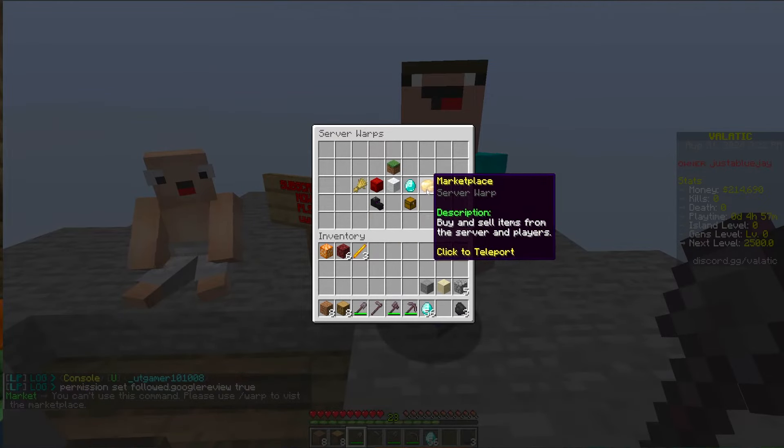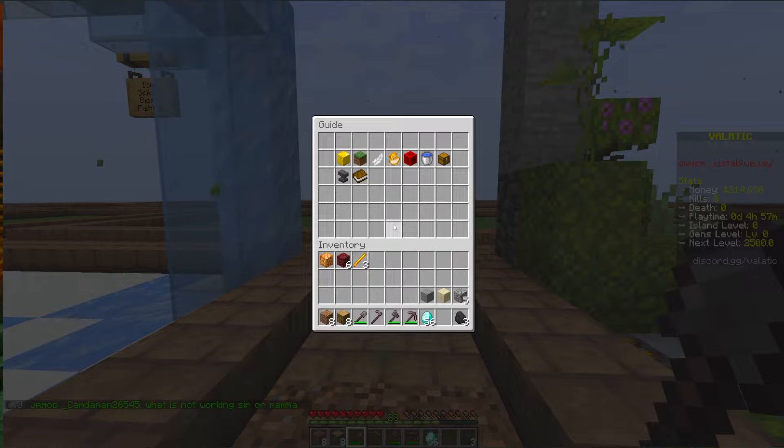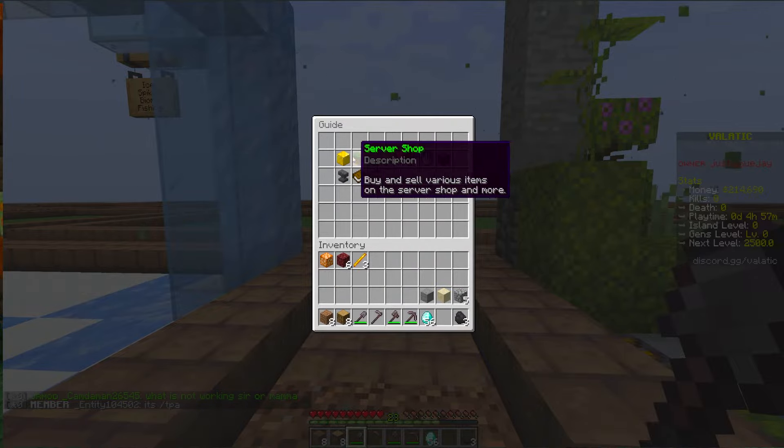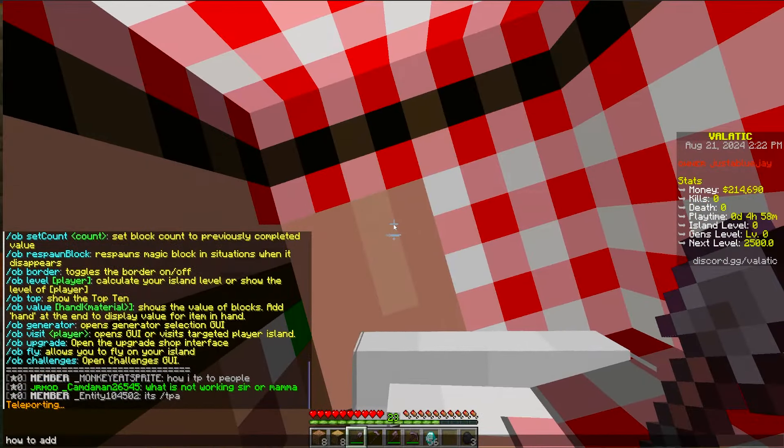If we go to the Marketplace — wherever that is, right here — you can check out shops. You can buy and sell ores and stuff like that. It's really cool. It has a big community, and if you want to play with others on your One Block island you can use an invite command.